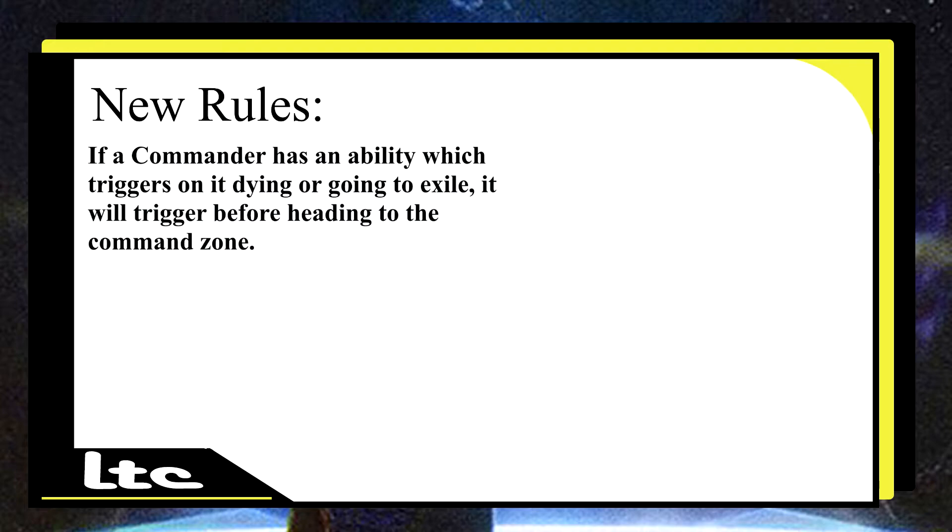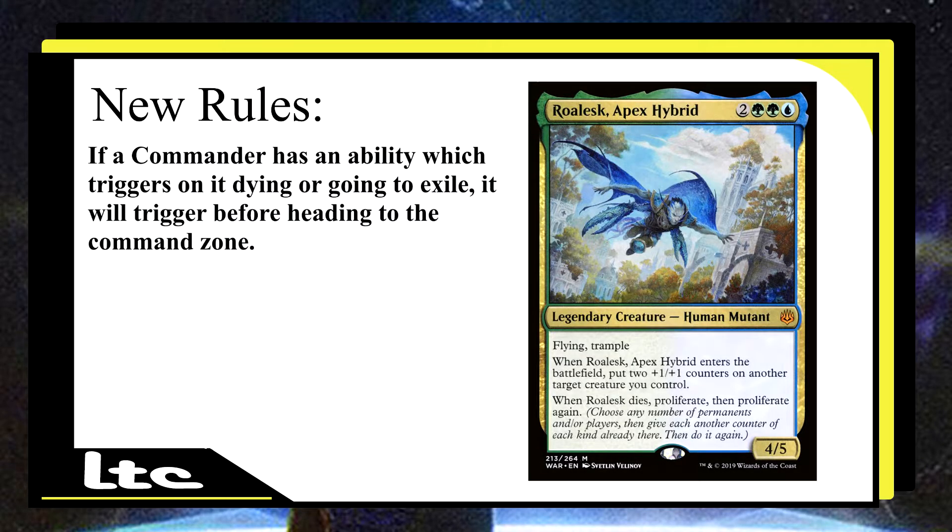Another commander affected by this new rule change is Roalesk, Apex Hybrid, for two generic, two green, and a blue. When Roalesk, Apex Hybrid enters the battlefield, put two +1/+1 counters on another target creature you control. When Roalesk dies, proliferate, then proliferate again. That's pretty good. You're playing in the colors of Simic, which has lots of good synergy with proliferating. You could have cards like Simic Ascendancy, or just run a Superfriends deck.